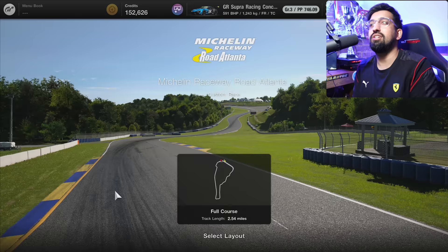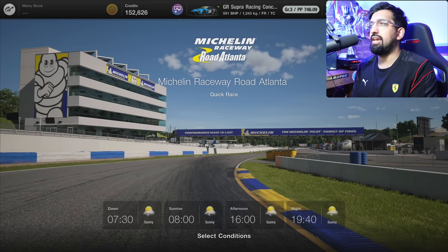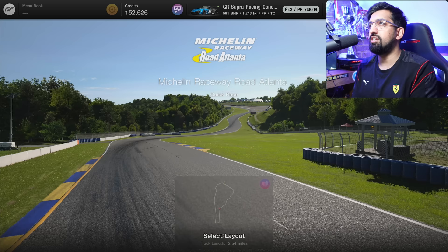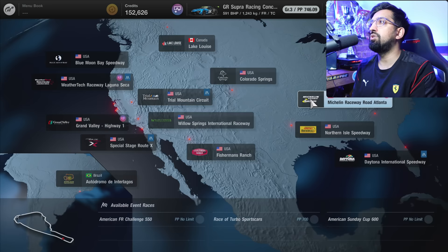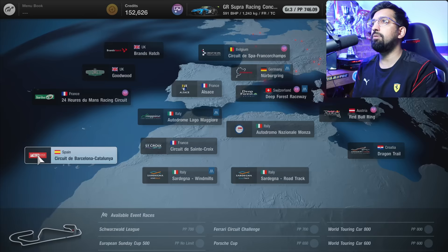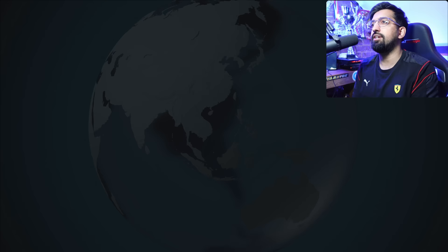Some tracks have Sophy enabled, so you can select an AI Sophy race where the AI is of a much higher standard than normal AI. Sophy isn't available at all circuits — in the USA you've got three where Sophy is available, in Europe you have four, and in Japan you have two. Sophy can't go up Mount Panorama, for example — that's a wild circuit.